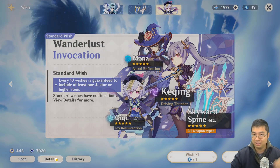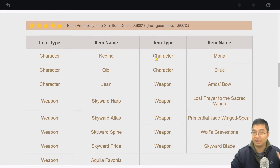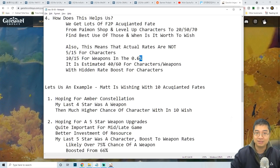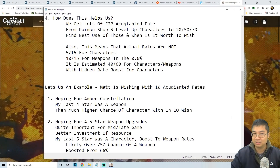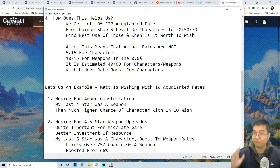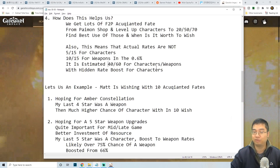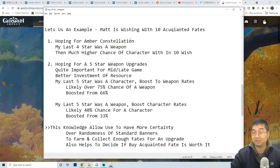Looking at the details of the standard banner, there are 15 five-star items — five are characters and ten are weapons. Initially we expected five out of 15 for characters and ten out of 15 for weapons, split among the 0.6% golden item rate — roughly 33% for characters and 66% for weapons. But upon further estimation with this guide, because of the hidden boost for characters, the chances are estimated to be around 40% characters to 60% weapons.